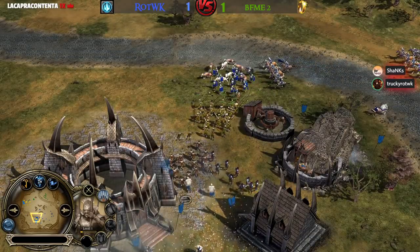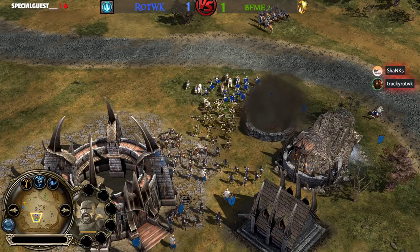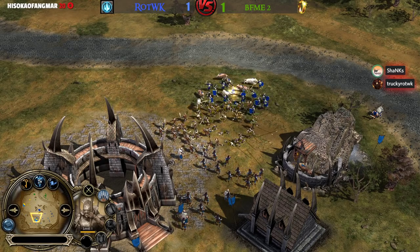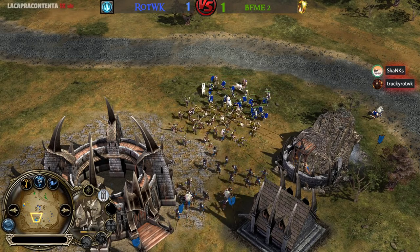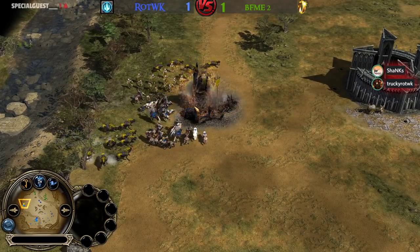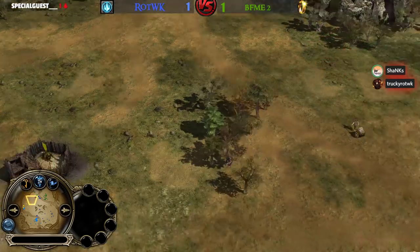Sauron is actually playing really well on this Men of the West pick. You don't see Men of the West picked too often. Soldiers are defending against the Uruk-hai but they were able to take down one of those mills from the Angmar player Ecthelion. The Furnace is going to be taken down. Irby is losing a lot of Furnaces right there — he has only 250 command points.